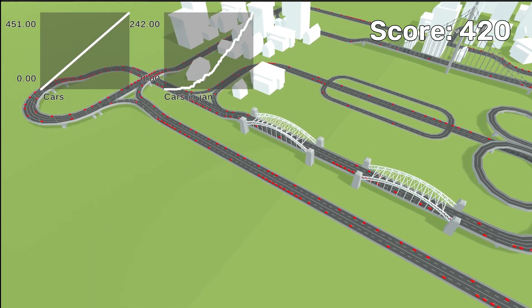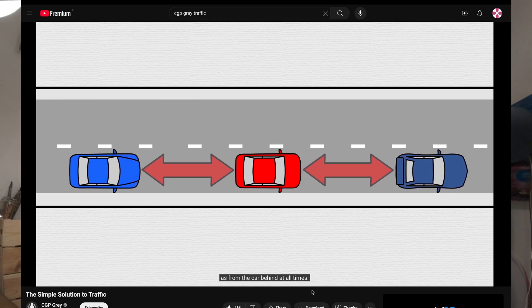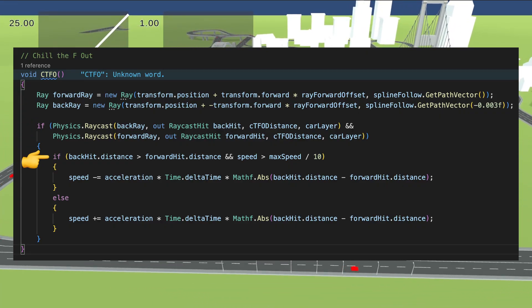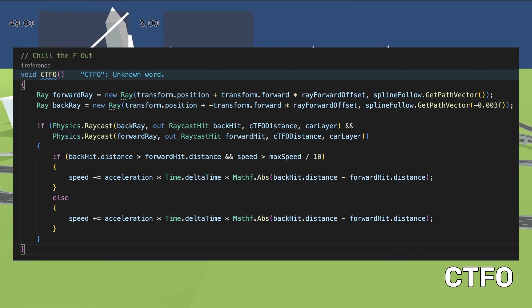Now let's try a different strategy and see how many cars it takes to get 50% stuck. I first heard about this in a CGP Grey video — link in the description — which states that if every driver tries to stay in the middle between the car in front and the car behind, traffic jams would not exist. To implement this, I created two rays, one in front of the car and one behind, and by comparing their lengths to the nearest car I determine whether to slow down or speed up. I call this the CTFO algorithm, for no particular reason.